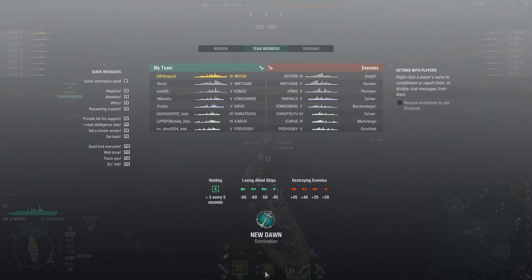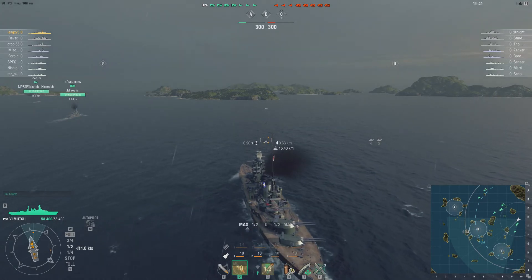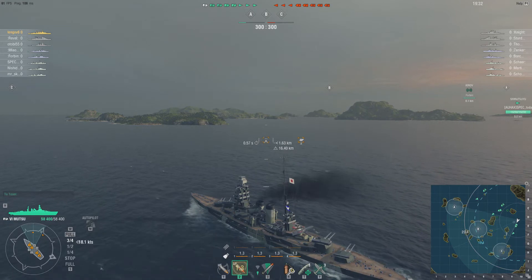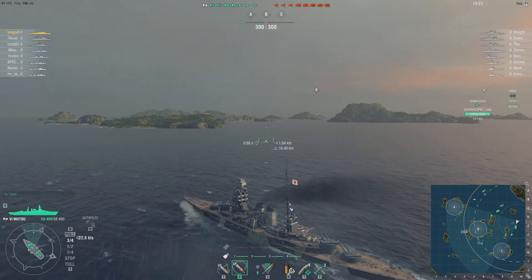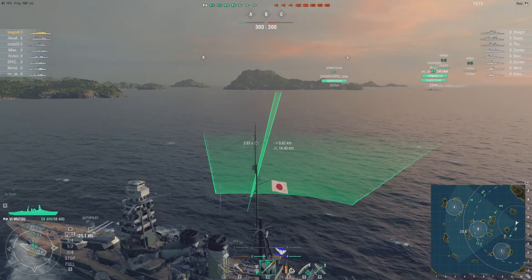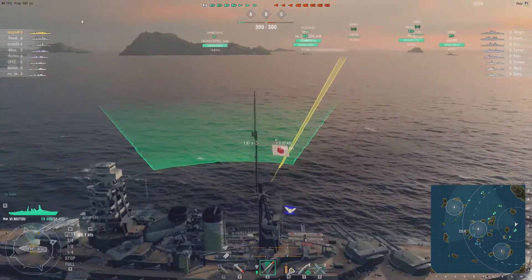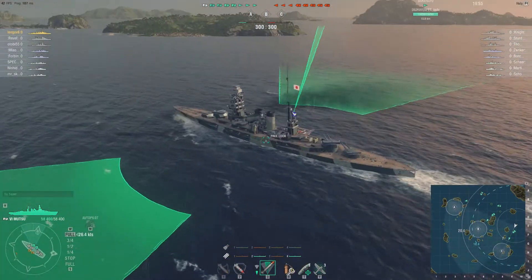Here we are - Mutsu in a tier 5 to tier 7 match, so we're right in the middle. We're facing off a Bern and yeah, that thing. I'm turning for C. In co-op the bots are going to go into B, into the center, so it just gives me a chance to do some long-range firing. Torpedo tubes are still loading - as you can see, you've got one selection for your torpedo tubes, so you basically fire one at a time. That's actually not too bad of an angle, and the torpedo tubes do move. Same port and starboard - not too bad.